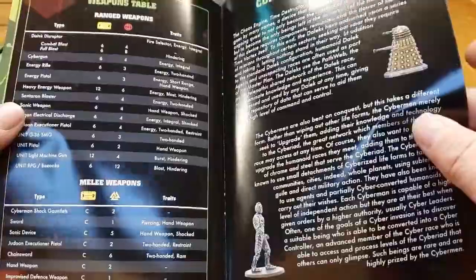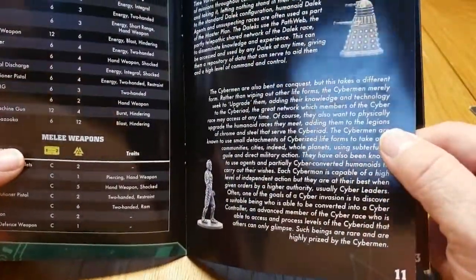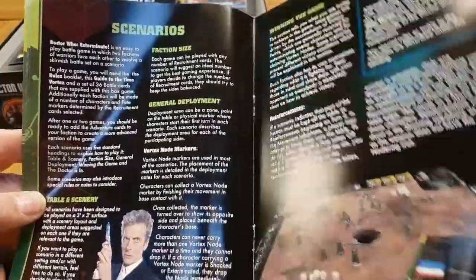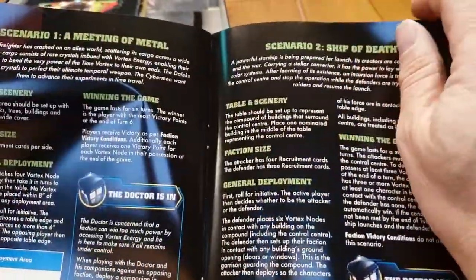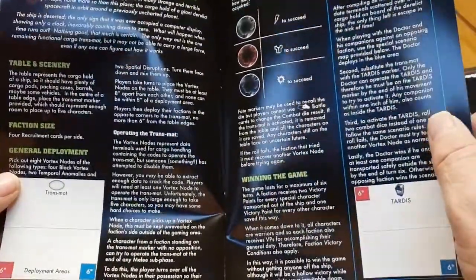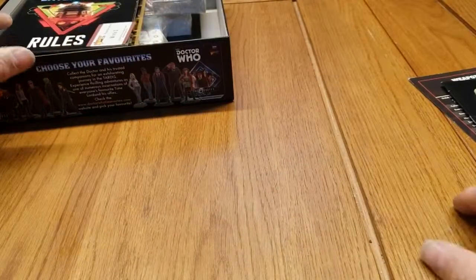The guide includes a weapons table — which we've also seen on the quick play sheets — plus a section on competing species explaining what the Cybermen and the Daleks are after. The Cybermen are looking for a device that will destroy everything and allow them to conquer time and space. There's also a section of scenarios with victory conditions, and the special traits that appear on the character cards.